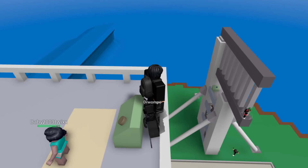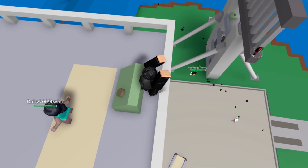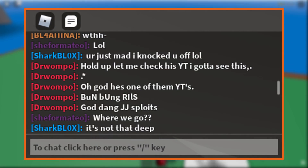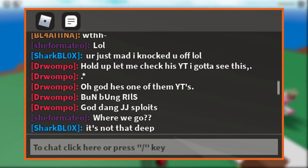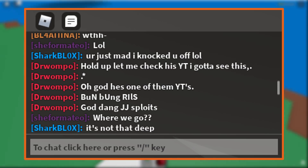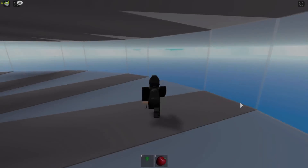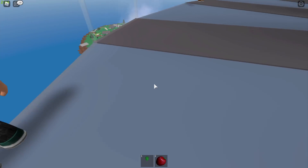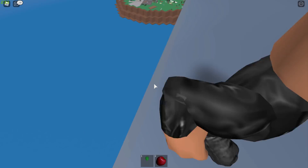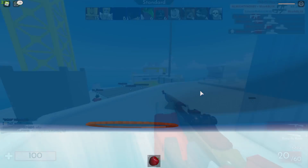This guy I knocked off the tower got really triggered. He actually thought I was using an exploit — he said in chat 'jjsploits,' basically accusing me of hacking, which I wasn't. He got way too triggered. Also, I just found out you can glitch through windows and walls — if you zoom into first person and start turning around, sometimes you just get teleported outside. And there you go, it works.